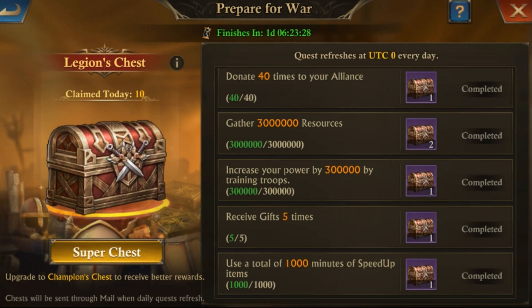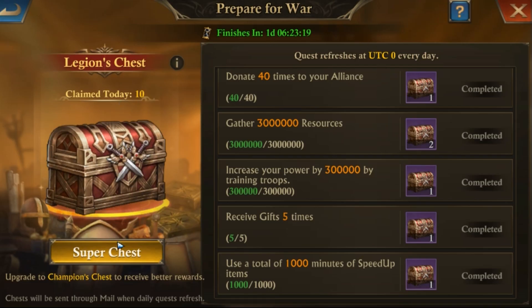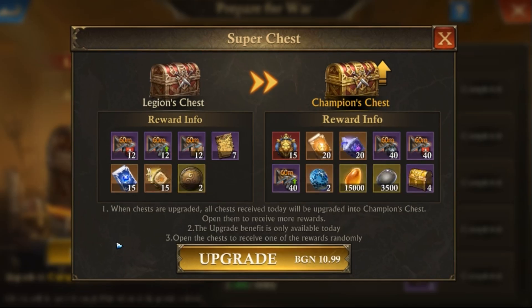The more interesting part here is the option to upgrade the chests every day to a super chest, where the rewards are changing drastically. They can be very useful especially for the low spenders right now, with 10 chests daily and those beautiful rewards in them — looking pretty good since the gilded arcana and griffin emblem manuscript are still hard to get for free.